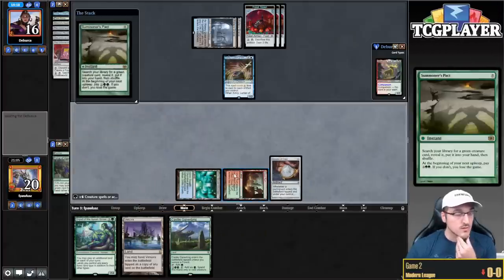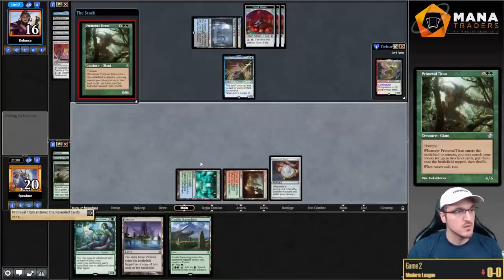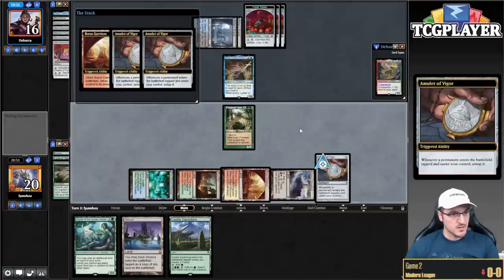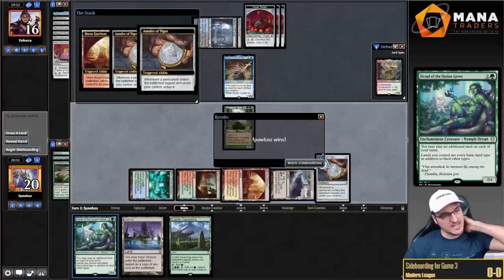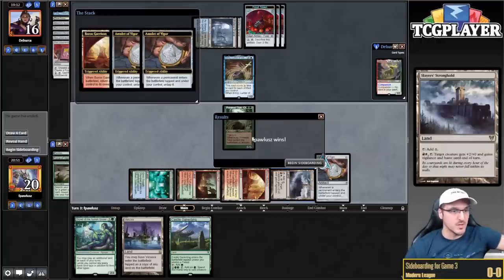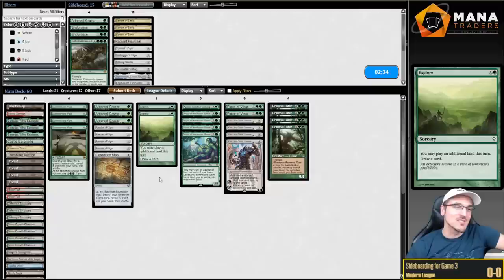Pack for Titan. Play Primetime. Opponent has no interaction, so we're just gonna haste here. On attack, I think I wanna play around Damping Sphere, so I was gonna get just a green bounce land and a Bojuka Bog, which allows me to just cast Dryad. Even if my opponent has Damping Sphere, we can still pay for Pact on my upkeep. But my opponent scooped. Game number three — Explore is a hell of a drug. Explore is just so good.